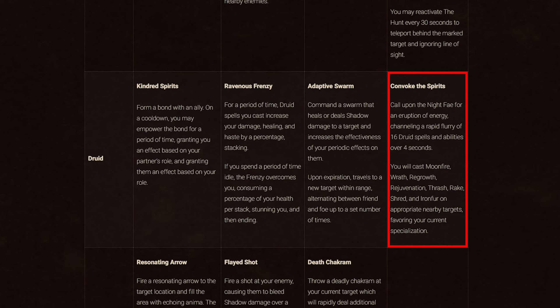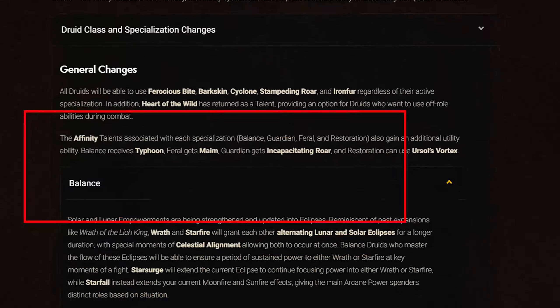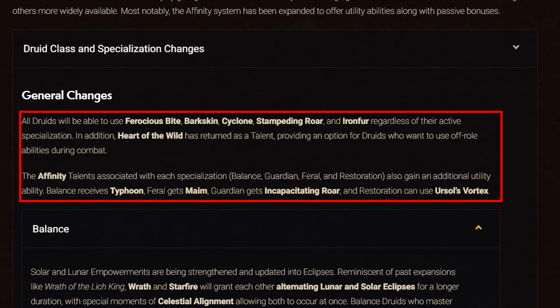Night Fae gives Druids Convoke the Spirits, which rapid-fire casts 16 Druid spells and abilities over four seconds — including Moonfire, Wrath, Regrowth, Rejuvenation, Thrash, Rake, Shred, and Ironfur — each cast on appropriate nearby targets. For class changes, all Druids get baseline Ferocious Bite, Barkskin, Cyclone, Stampeding Roar, and Ironfur. Heart of the Wild returns as a talent, letting Druids use off-role abilities during combat.